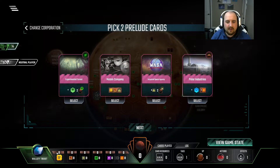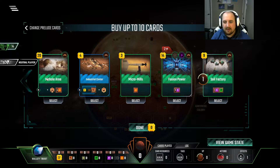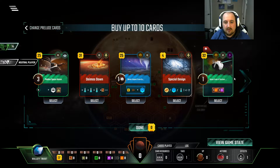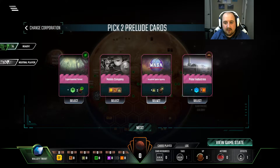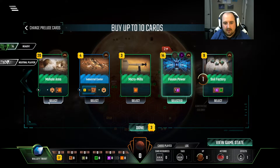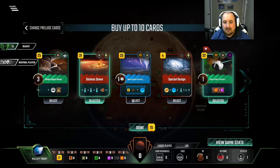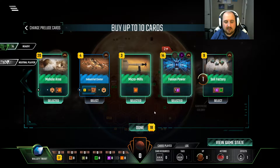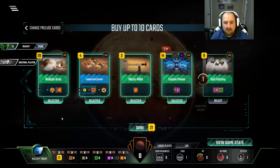So let's try something different here. I don't know. Maybe we go all in on that card draw, a little bit of production, a little bit of — I don't mind the polar industries, but I gotta know. Is there something here that's going good? A lot of titanium-related things. The bonehole area is interesting.